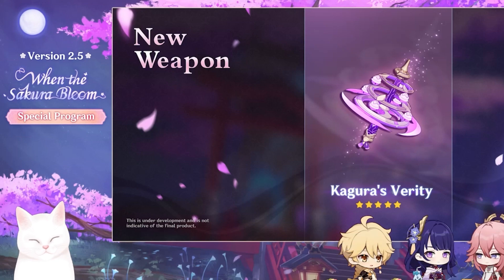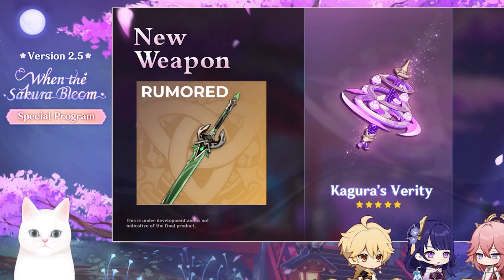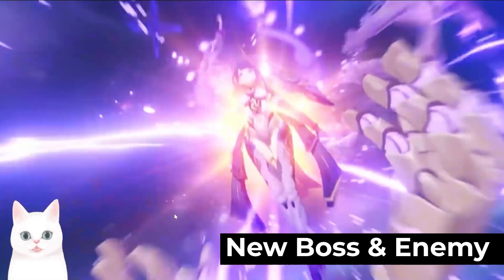As for the weapons, Yae Miko's signature catalyst weapon, the Kagura's Verity, will be available at the same time as the Yae Miko character banner. It is speculated that the other weapon on the banner will be Primordial Jade Cutter. There will also be a new four-star catalyst called Oathsworn Eye.